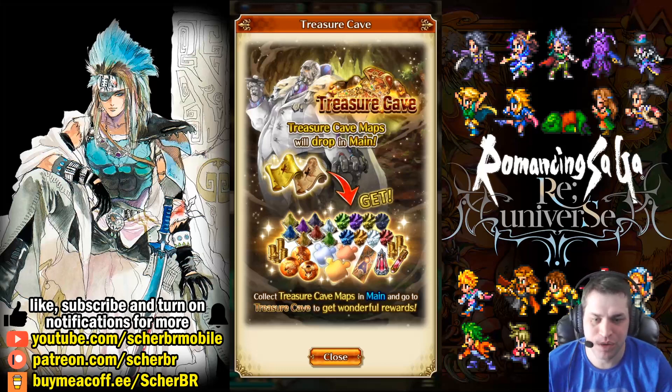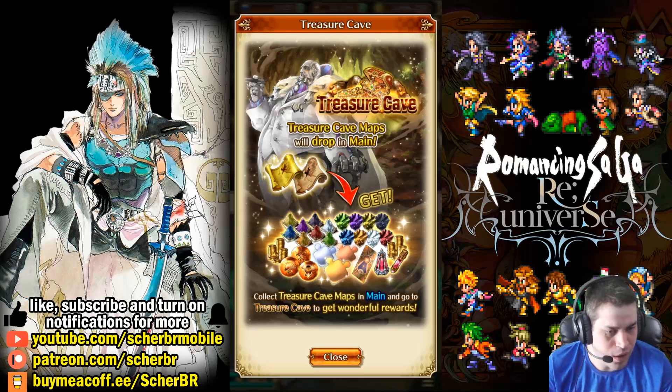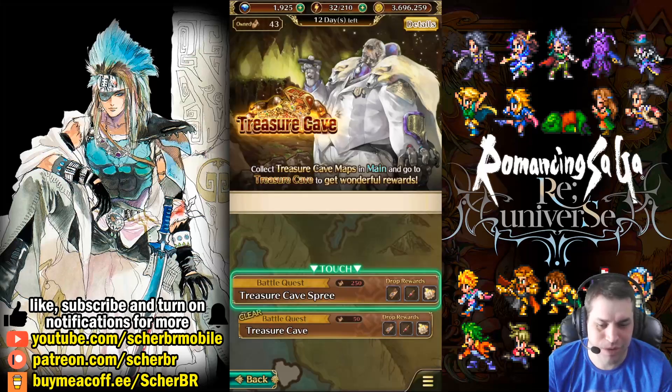Today's video is about romance in Saga Reuniverse. We'll be talking about the Treasury Cave. This is a particular event that just got released that will happen once in a while. I think it's the most rewarding event in this game, but it's very grinding as well. So it depends if you are planning to grind the event with efficiency or you just want to farm a little and be done with that. You can see on this image they're already telling you how many different things you can get from the event, but these are not the best rewards — we have to check them.